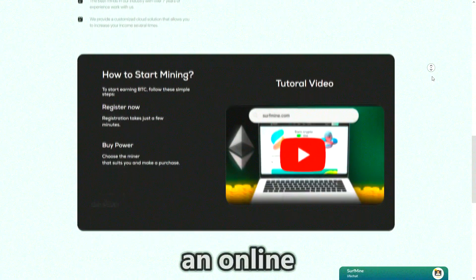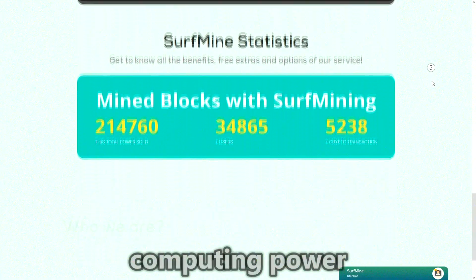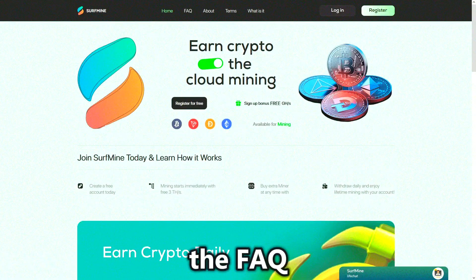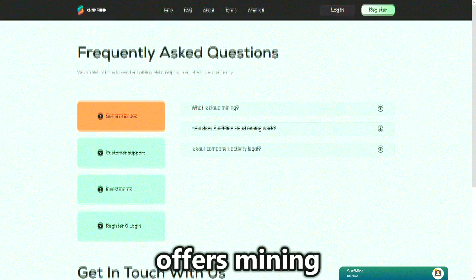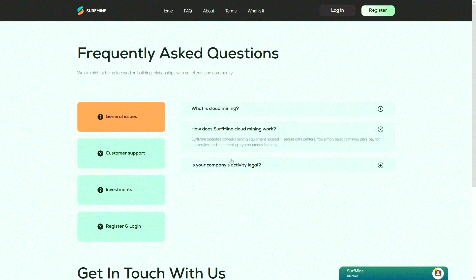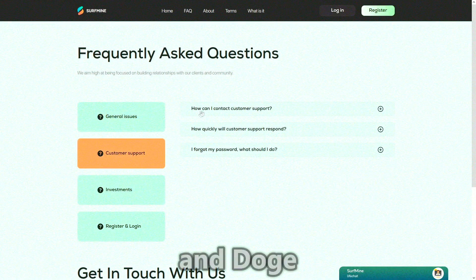It is an online service that allows you to rent computing power and earn cryptocurrency without purchasing actual equipment. According to the FAQ section, the project offers mining of four popular currencies: BTC, ETH, TRX, and DOGE.